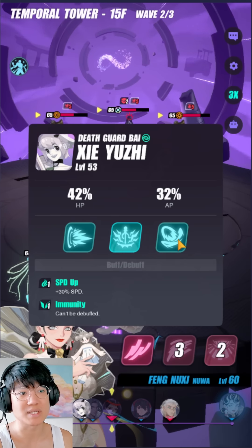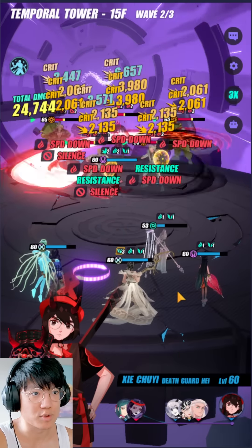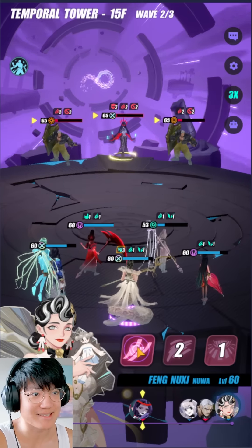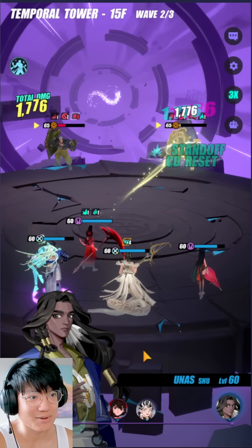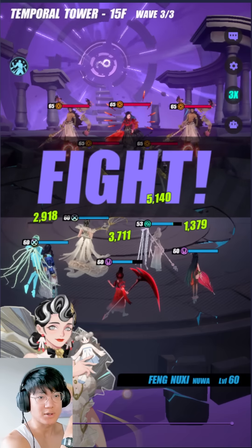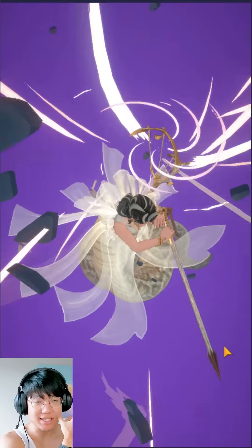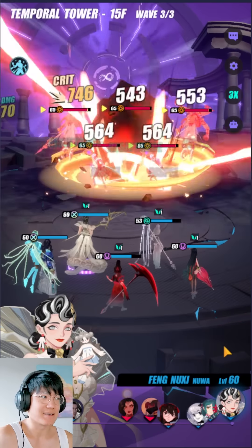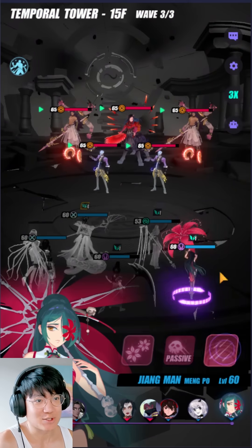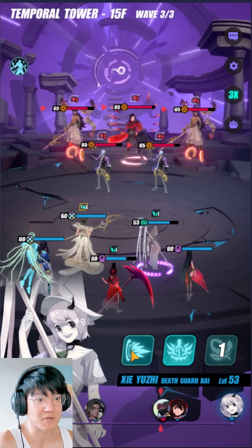Because my White Twin is not at R6 yet, he is only going to grant himself the speed-up buff. Boom boom boom — come on, let's go. Unfortunately we lose our White Twin. I still feel like we can beat this. Let's reset all their cooldowns. We need to be careful not to land any stuns — that's the main thing, because landing stuns is very detrimental to our run since their AP goes up like crazy. I'm actually going to use my first skill to absorb AP instead.